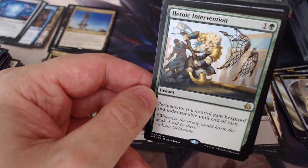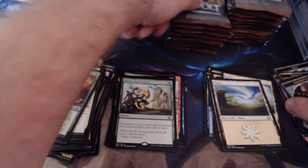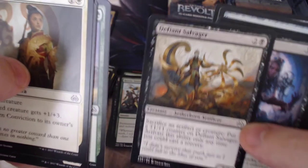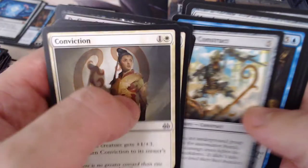We got Heroic Intervention — so this is like my fourth one, I think I've sold the other ones. Really awesome card: permanents you control gain hexproof and indestructible until end of turn. It's like a $16 card right now and I think I've sold two or three of them. Let's see — we got a pretty bird! I love the bird, the Osprey.